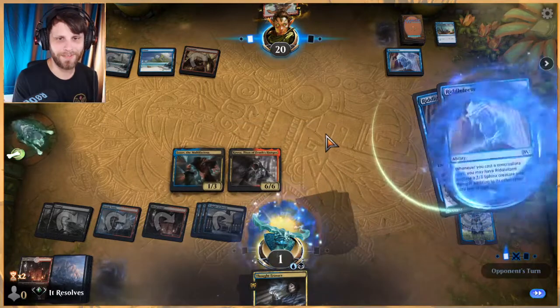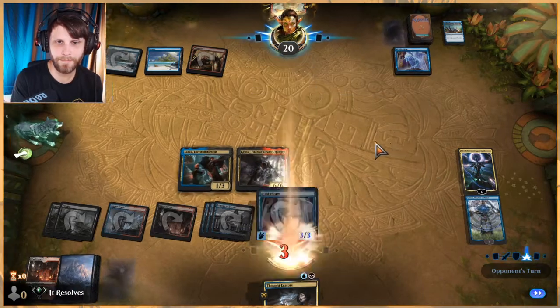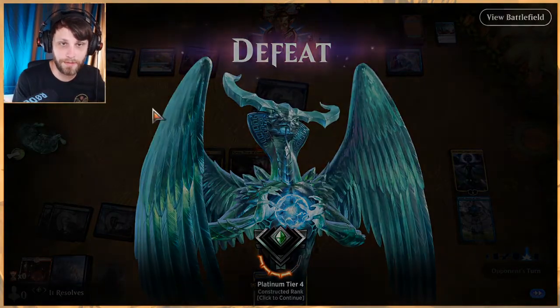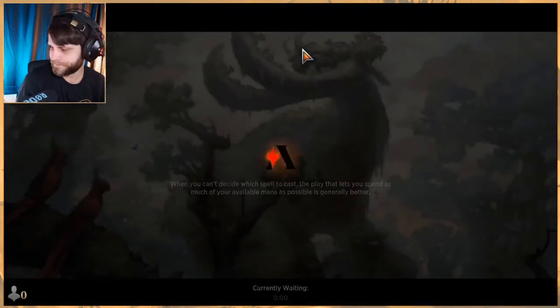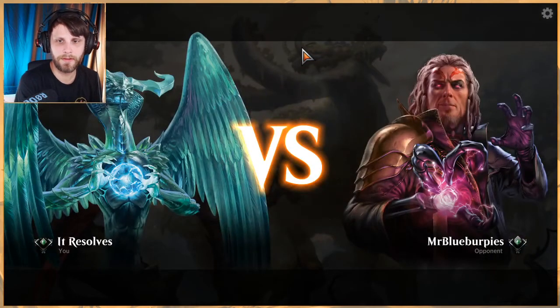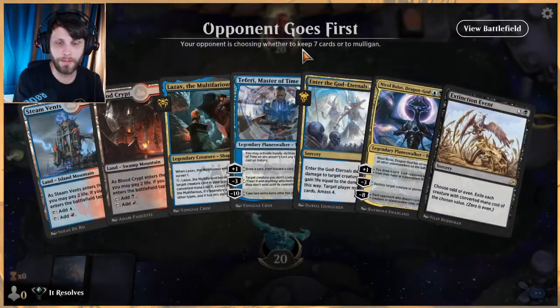We lost, and we should have given the misplays we put in — that was definitely wrong. That was a pretty awesome first game; we were close to being able to turn those tables. We had gotten them down to no cards in hand, which is exactly where we wanted them to be, but that Riddle Form top-deck just made it so they could attack in. Let's jump into game two. Obviously some misplays on my end so I'm hoping to clean those up — though we would have lost even sooner had we killed the Riddle Form due to the Bone Crusher Giant just dealing two damage to us.